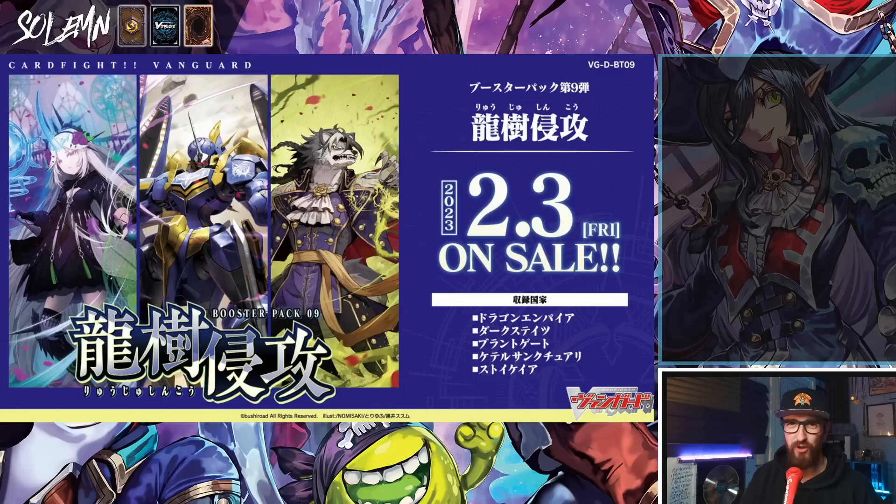What's also pretty cool is how dark it looks. We've had this sunshine and prettiness for a while now with the Nirvanas on the boxes. Youthburg was a little more edgy, but this is looking real dark. I'm digging it. This kind of reminds me of Divine Dragon Apocrypha GBT14 style.